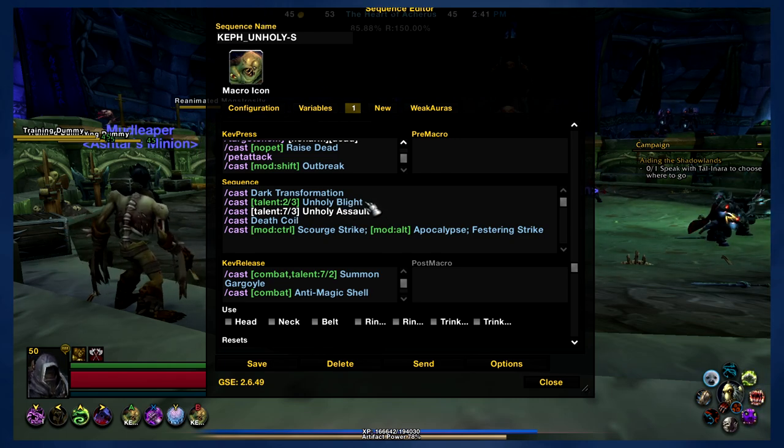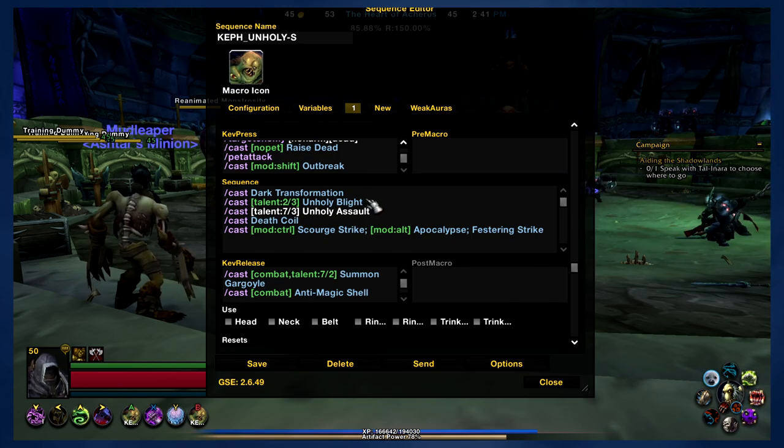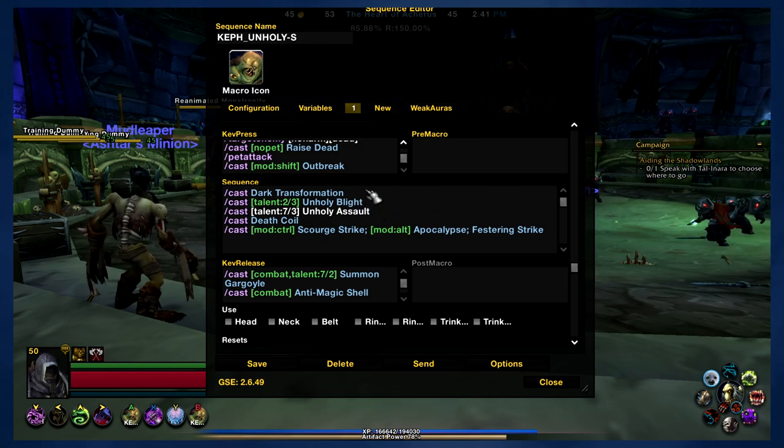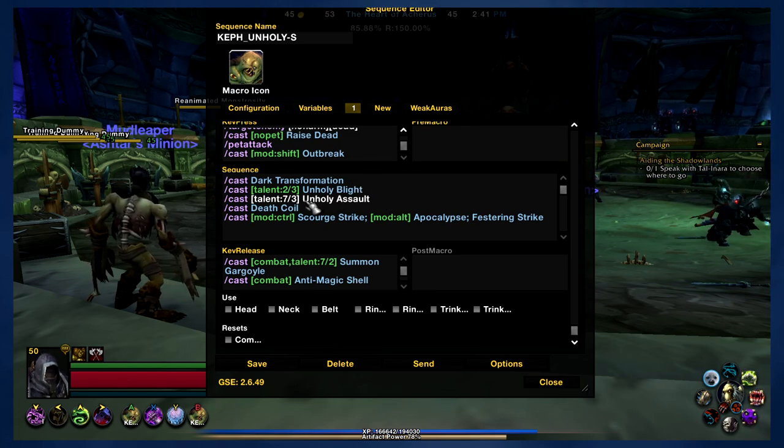What's cool is Unholy Blight will apply Outbreak, so if you do have Unholy Blight, the macro can use that one on cooldown. Unholy Blight has a long cooldown, so you'll get like one Unholy Blight in and then probably use one Outbreak before the next Unholy Blight. That kind of limits the amount of Outbreaks you have to worry about. You want to try to get Unholy Blight to go with Dark Transformation as much as possible, and that should work with the macro because they're sequenced right after one another. Next up is Unholy Assault — the macro will use this ability on cooldown.